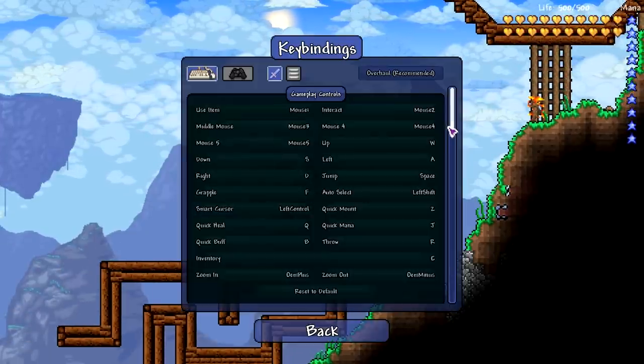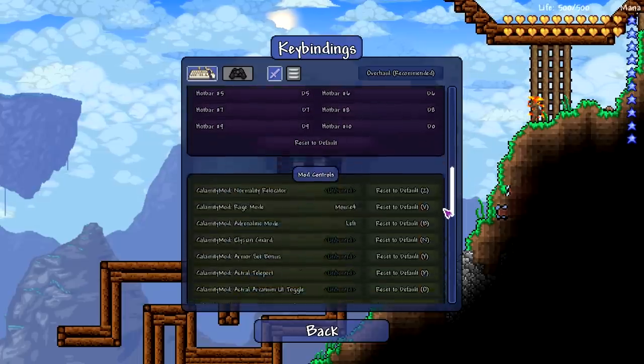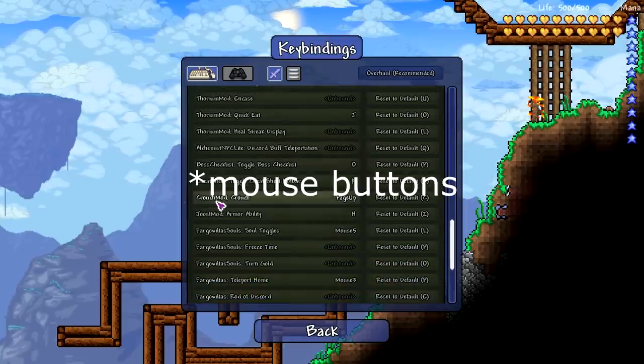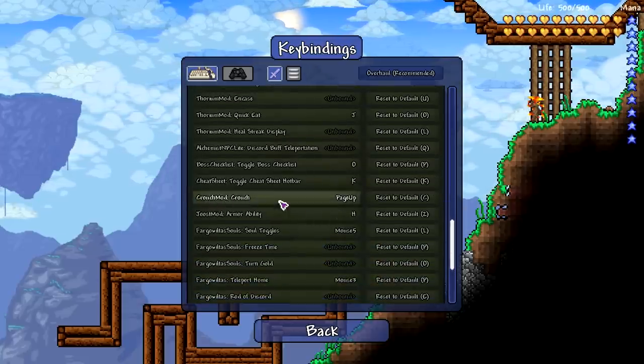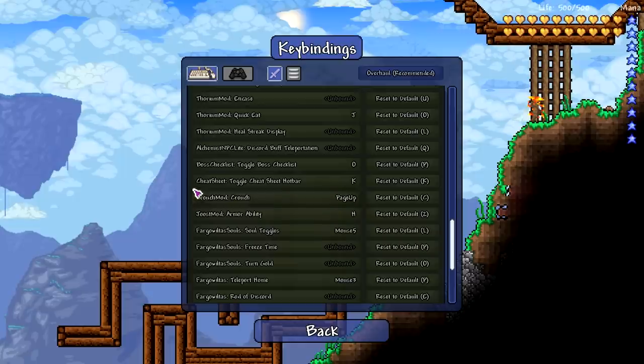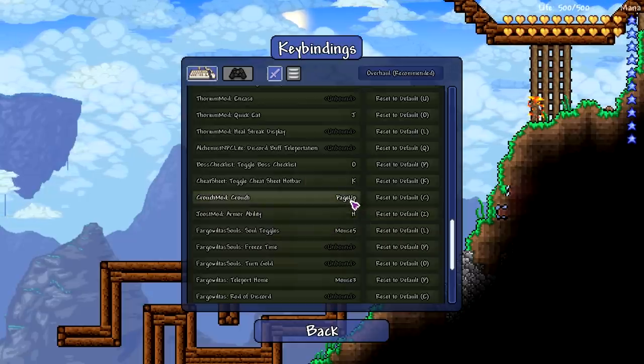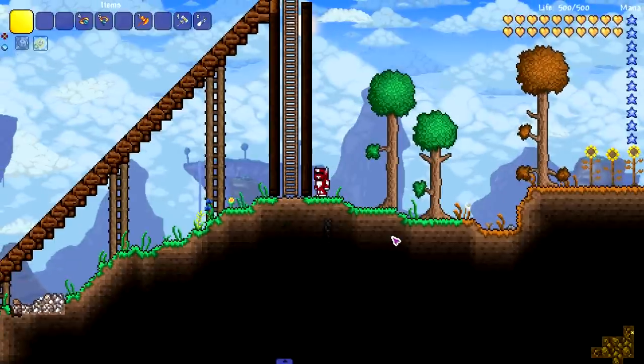You do have to bind a key for this mod. There might be a default key, but I bound it to one of my mouse buttons since my mouse has a bunch of keys. You could probably bind it to Control or C — boom, bada bing, you're ready to start jumping, rolling, and crouching.